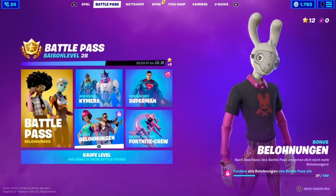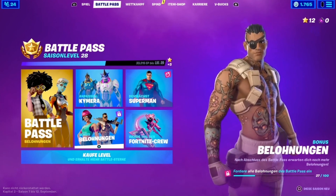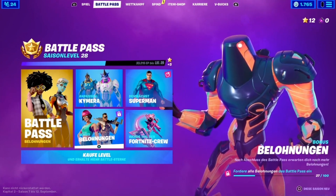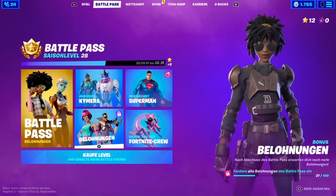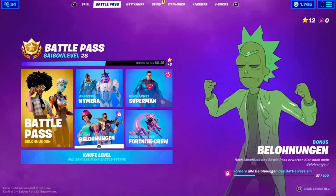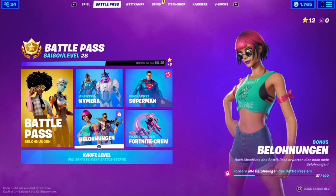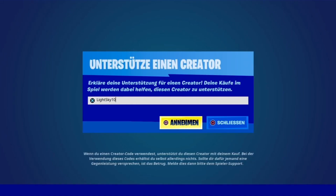I hope that wasn't too complicated, and I hope I included the official Fortnite trailer where they explain it themselves. There are also free rewards in the Battle Pass — even if you haven't bought the Battle Pass, you can still unlock Battle Stars on various pages by leveling up, and get free rewards like banners. Don't forget Creator Code Lightsky10. Have fun with the new Battle Pass and the new season. Sending love, have a wonderful Tuesday, and until next time!